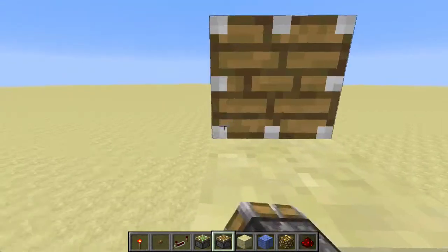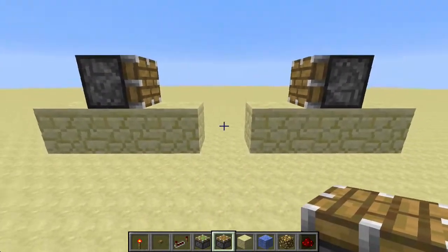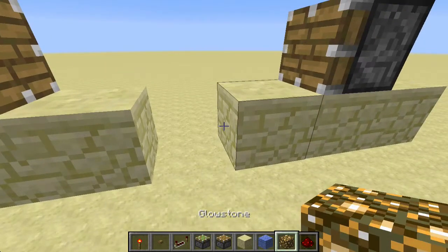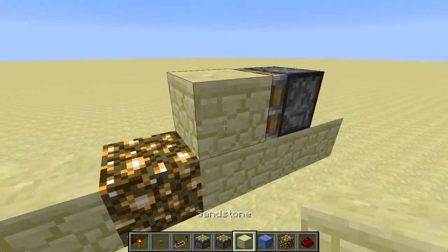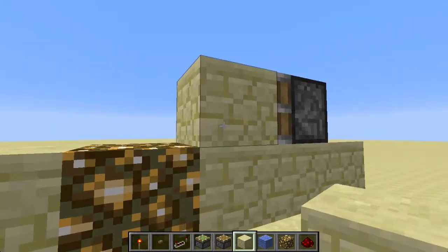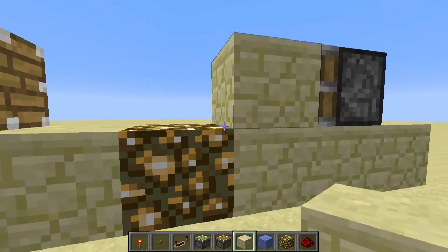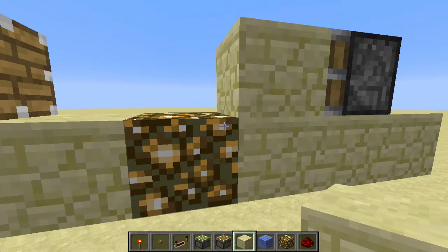We need two pistons, one from each side. That's going to be one block away from the hole, and then we're going to want to put our glowstone right here in the middle in the hole. One of the sides will have a block that is the same type as the ceiling block, so the ceiling looks flat when you close the lights.